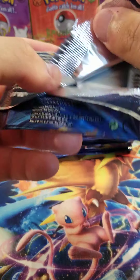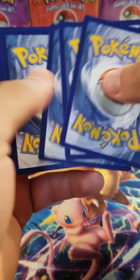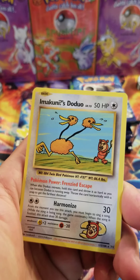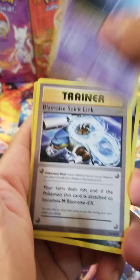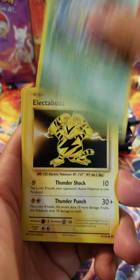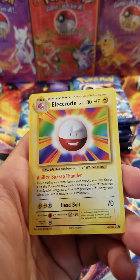I believe Evolutions is currently at about $150 a box - it's been at $100 for like ever. We got an Imakuni's Doduo. We have a Haunter, Blastoise, Spirit Link, Magikarp, Weedle, Electabuzz, Drowzee, Reverse Zapdos, and an Electrode.